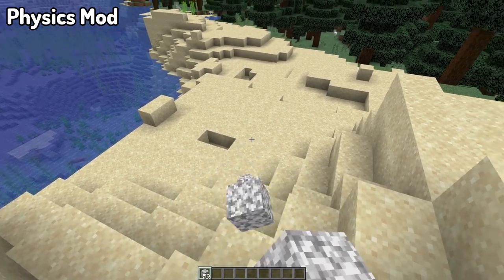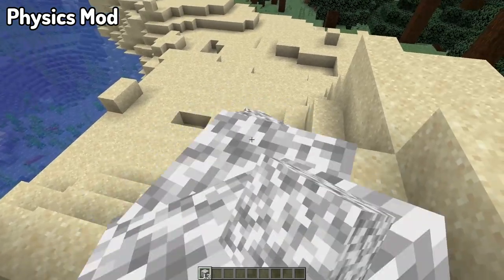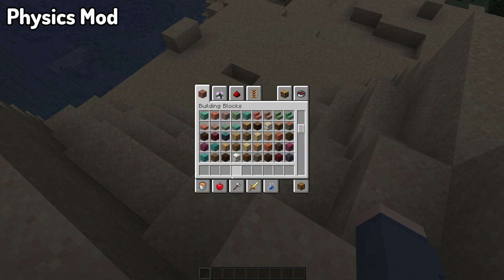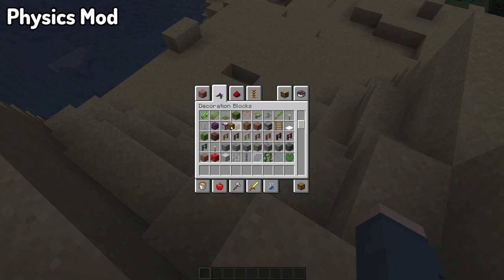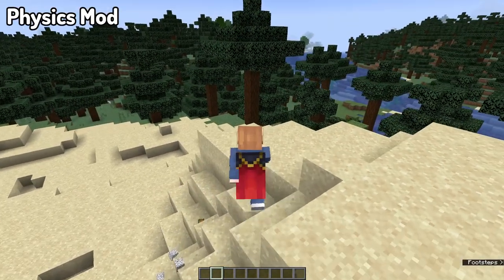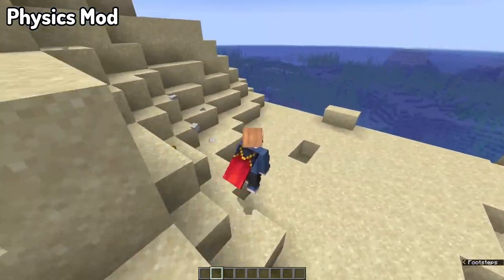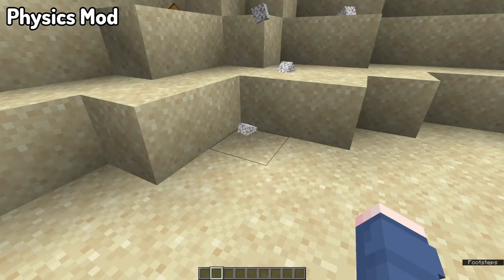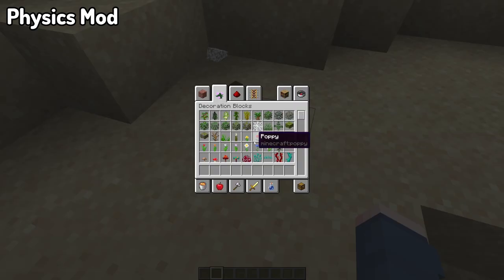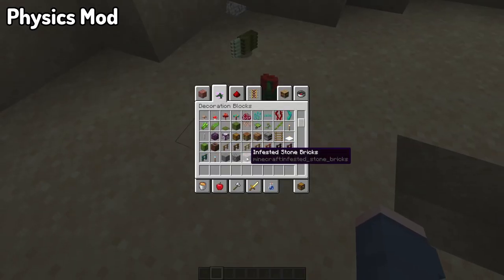Moving into our next mod, we've got the Physics Mod. I've showcased this one in multiple different videos beforehand, but it gets another brief mention here because it's been updated to 1.18. This has to do with all the block physics — basically, instead of just throwing an item on the ground and it floating there, it bounces around, has actual physics towards it, and does many different things depending on what type of block it is. If other blocks hit it, it bounces off them and continues a kinetic effect.